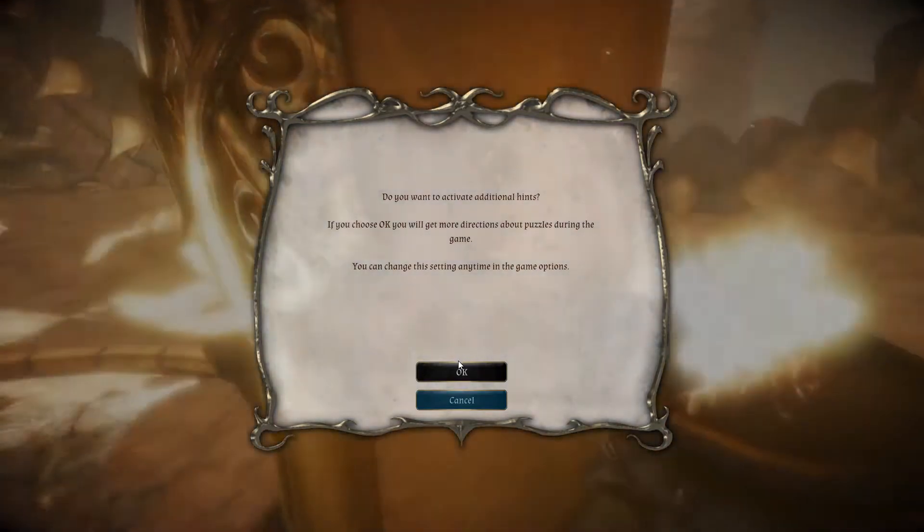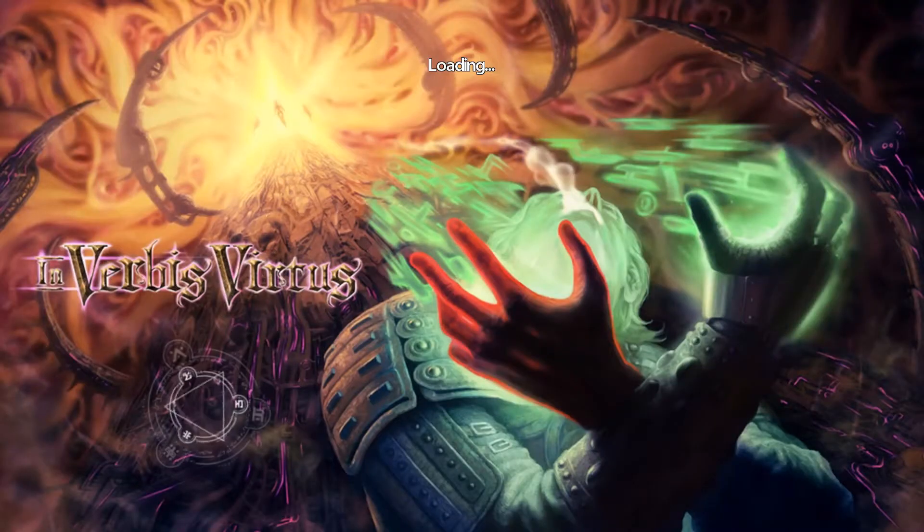Do you want to activate additional hints? Yeah, sure. If I decide I don't want them I can always turn them off later, so we'll just see how it goes.